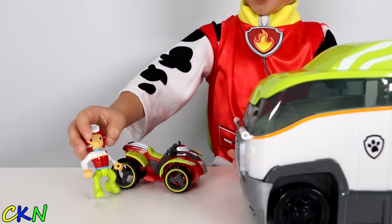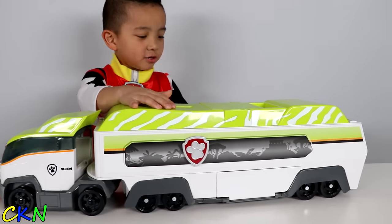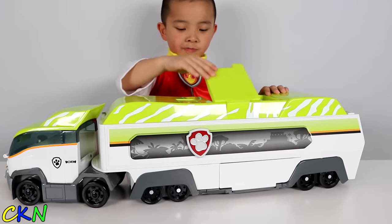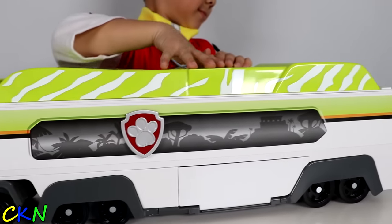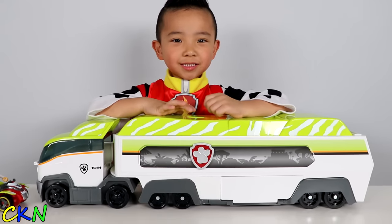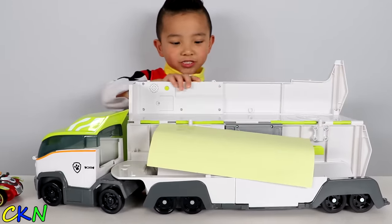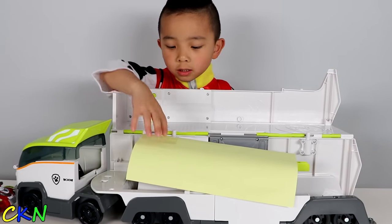So here's Ryder and his bike. Here's the Jungle Patroller. Oh, you can open it. Uh-oh, Ryder! Alright, let's see what's inside. So you twist this, and then open it. What's inside? Oh, nothing?